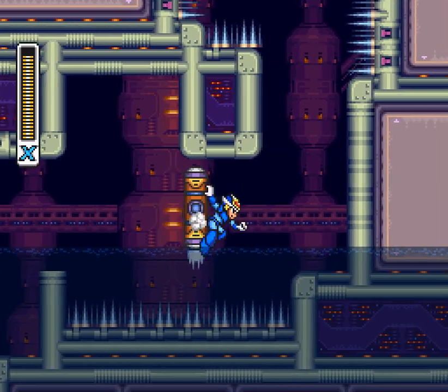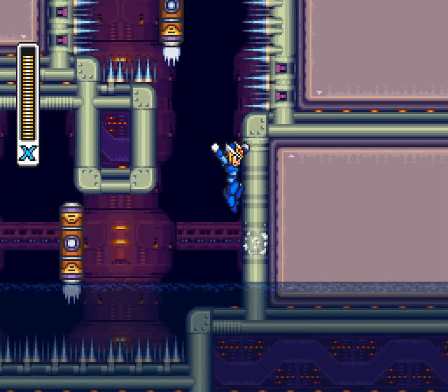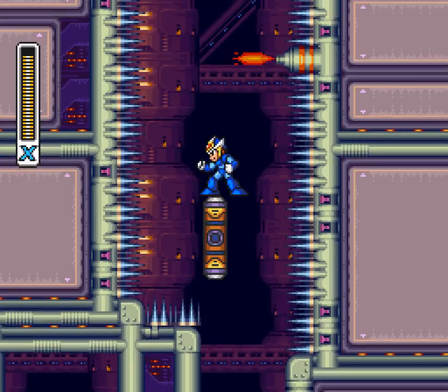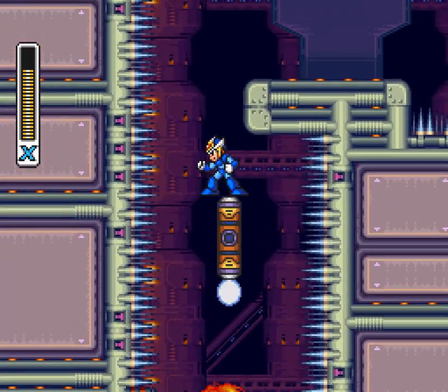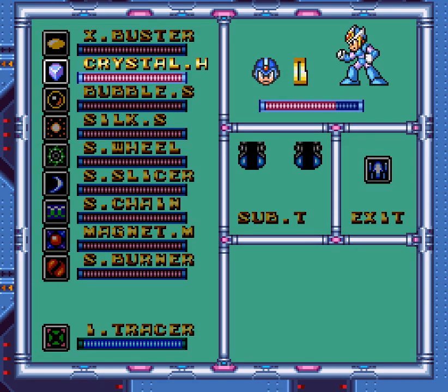It's nice to know that when Dr. Light was building Mega Man X as an upgrade to the original Mega Man, he thought to keep Mega Man's innate weakness to spikes. So this is a silly bit. It's very short. It's really silly.